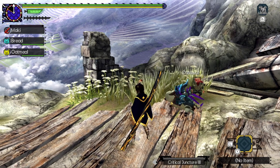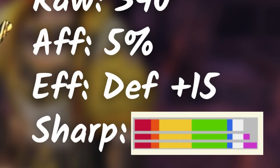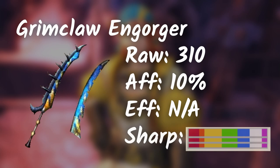Drill Tusk Tetsukabra's Longsword is a great alternative to Rustrazor's Longsword. This one has a bit of increase in raw attack, plus 15 defense, and a decent sharpness level. Lastly, we have the Grimclaw Tigrex Longsword. It has a decent amount of sharpness and good raw — overall a general choice for any armor builds.